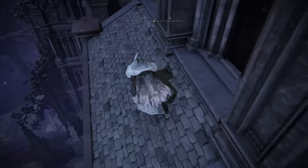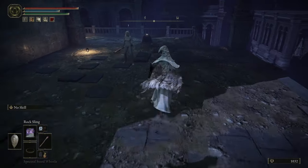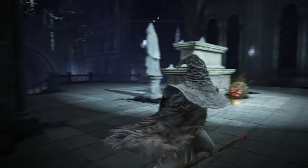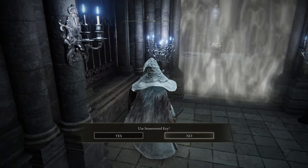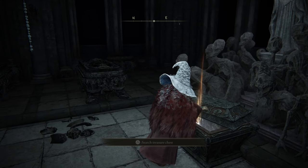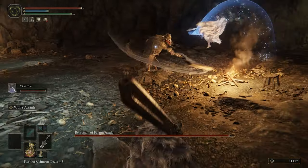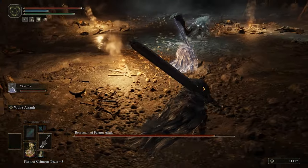Finally, also found during Ranni's questline is the Mimic Tear Summon — possibly the strongest summon in the game. Head to Night's Sacred Ground in Nokron, and right before the area where you collected the stash for Ranni, there's a fog wall you can unlock with a Stonesword Key. Inside is this legendary Mimic Tear Summon, arguably the best in the game if you build your character properly.